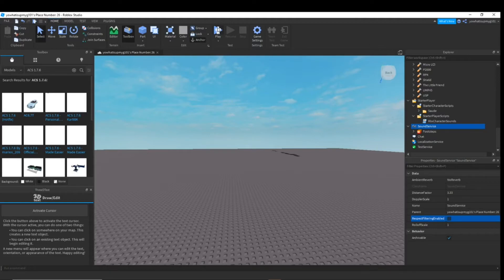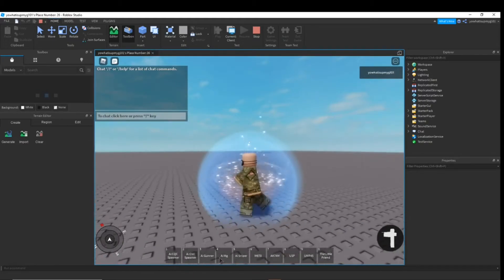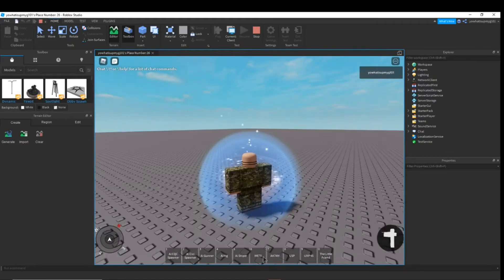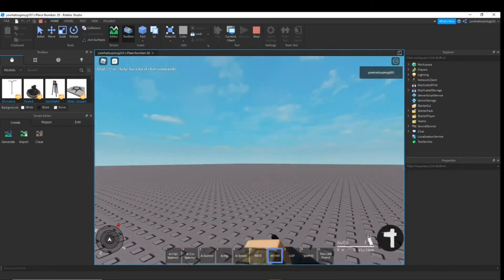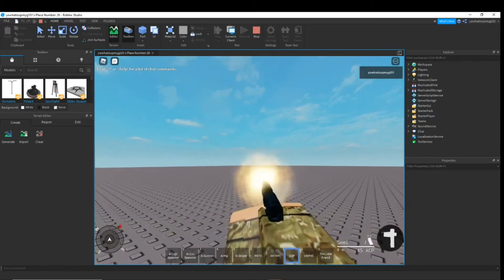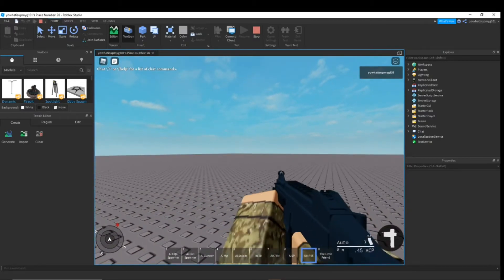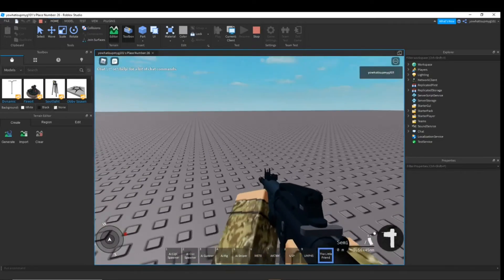Now let's make sure it's working - click play. I'll do the AI in a second. So here we've got a shotgun, AK, USP, AMP-45, and the little friend.